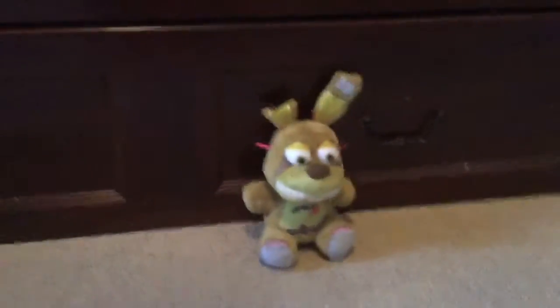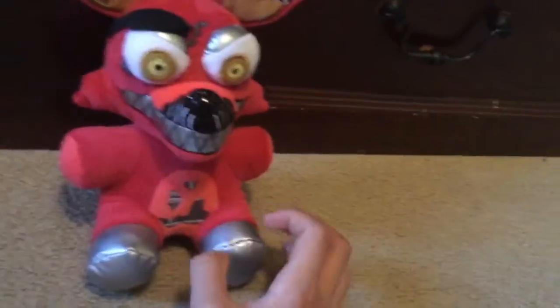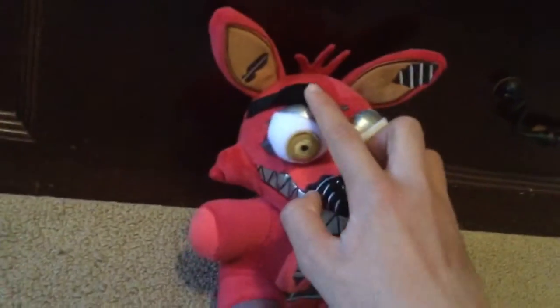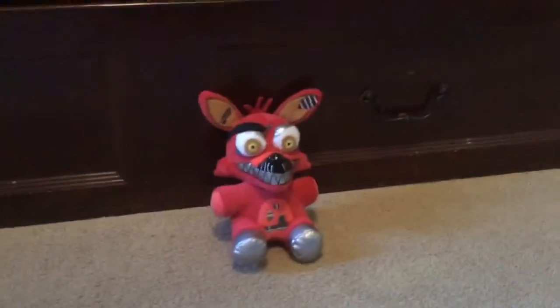Next, we have our final one for FNAF 4 — Nightmare Freddy. He looks just like Freddy, except he has red eyes, some tears, and sharp teeth. Next, we have Nightmare Foxy. As you can see, this is Foxy, except for his legs, his ripped snout, and his eyes. It kind of reveals his eyes — the eye patch doesn't cover his eye. He has some tears.